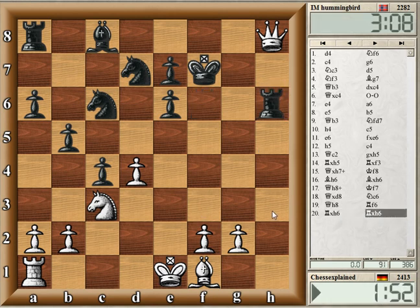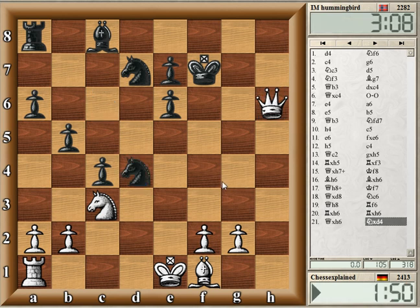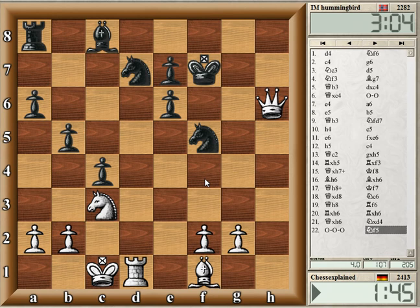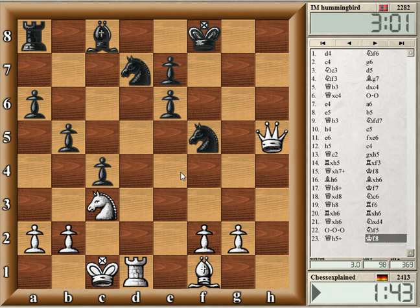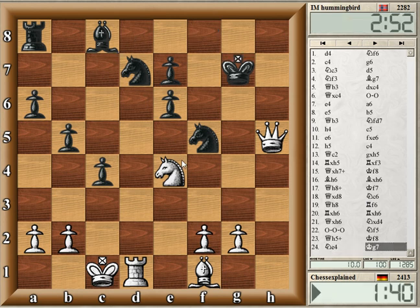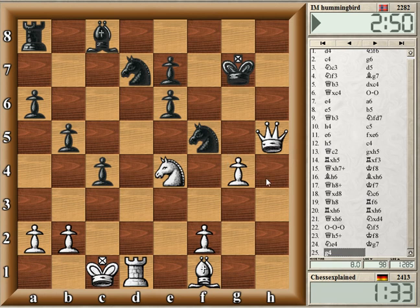I'll grab this one — okay, just castle, check. Basically every move wins now, it's just a huge material advantage and he can't move much. All this stuff can't move — the knight, Rook d8, the bishop — because d7 is hanging. Should just be a winning position. Not sure why he's not resigning.